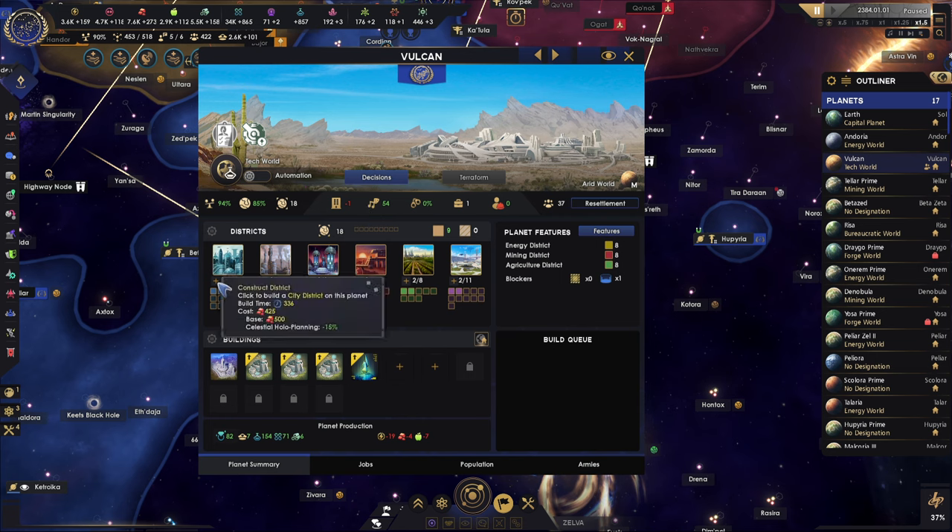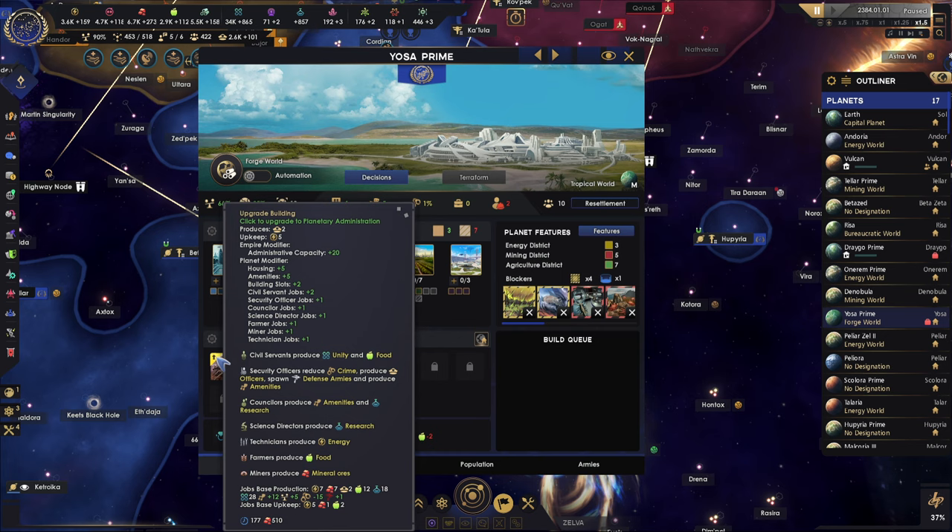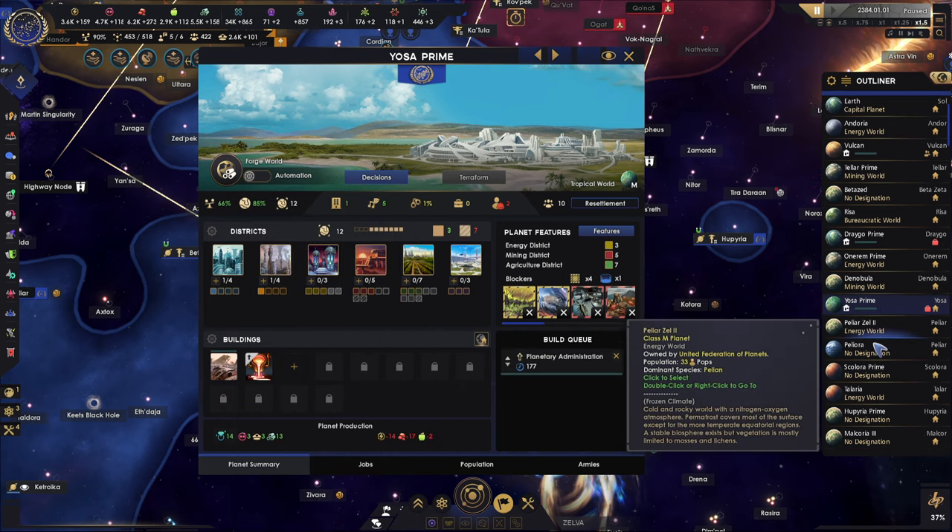We need some housing over here, so let's build some housing on Vulcan. Drago has jobs and needs housing. Let's upgrade the central building. Yosa, let's upgrade the central building as well.